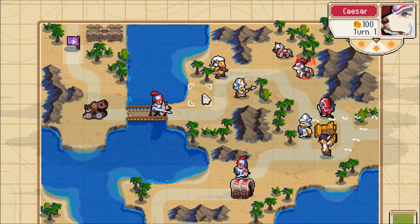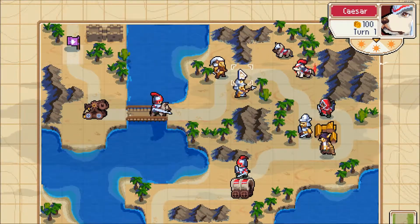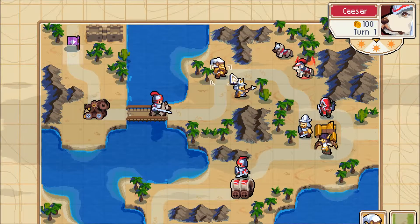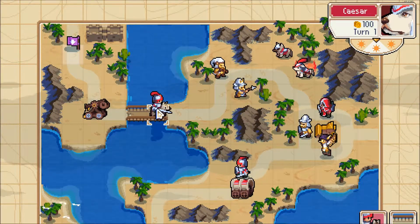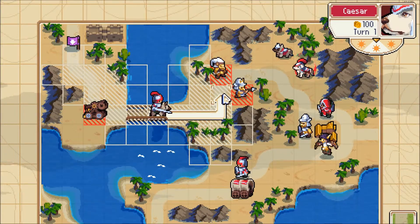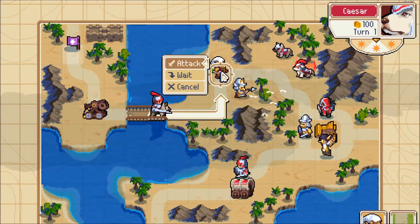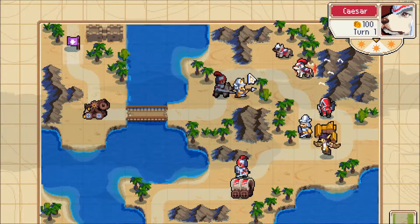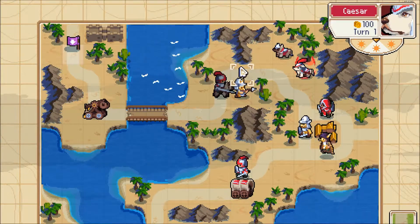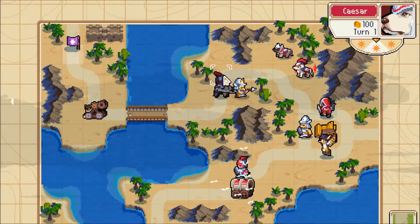Caesar also needs to inspire our wagon, which can at most move to here. So Caesar needs to be in one of these two tiles — which are occupied by enemies right now. We need to kill one of those two enemies. We already know we need to move our knight there, so he may as well attack one of these guys — and he can one-shot the archer. Caesar can move just above the knight once our wagon is there, then inspire them both. The knight can charge the trebuchet, and the wagon can go off on its merry way.